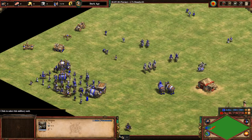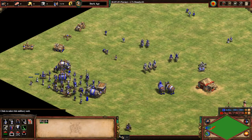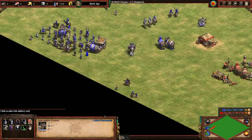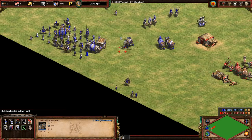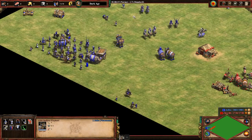Last but not least, we have our unique units. First one is the Ballista Elephant — it has the HP of an elephant but the attack style of a scorpion. I'm not sure whether or not it has a minimum range, but it can cut through trees, which is kind of interesting. Typically you don't see it in actual games, though if you could mass enough of them they could probably be a decent unit.